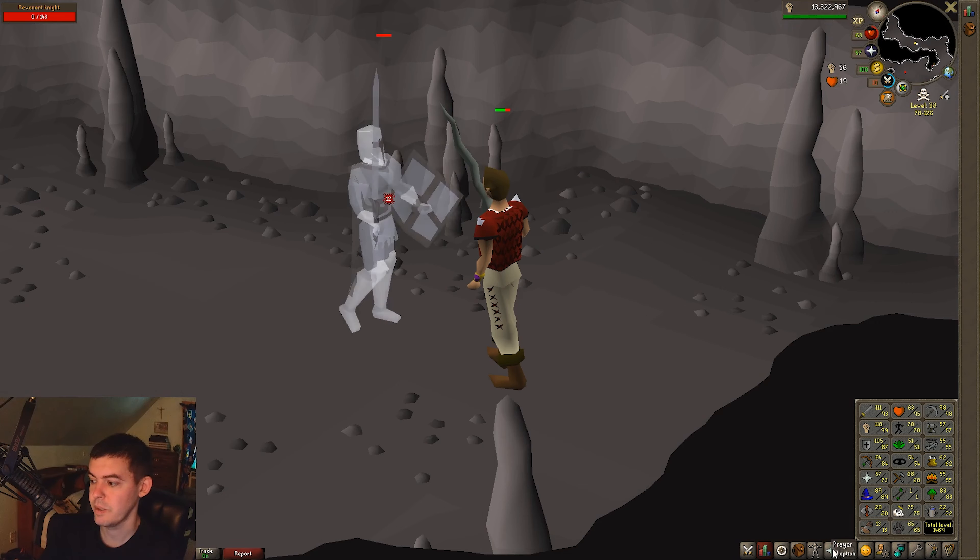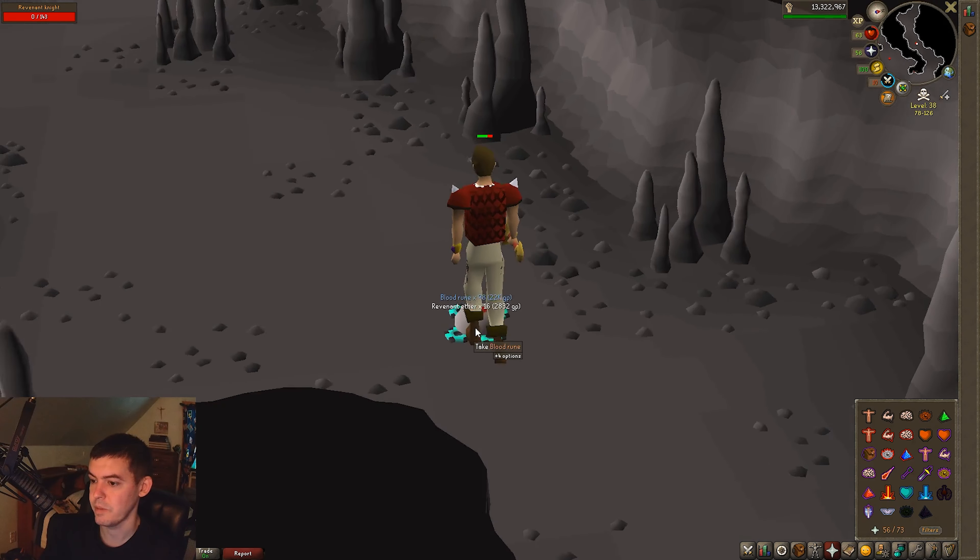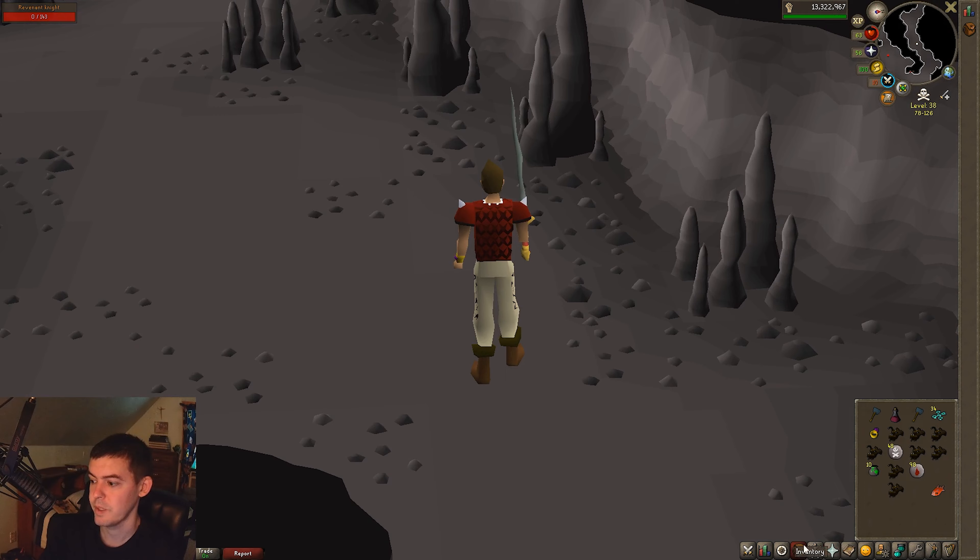I've been using a ton of Salve Amulets. You just add a ball of wool to the crystal shard to create them.